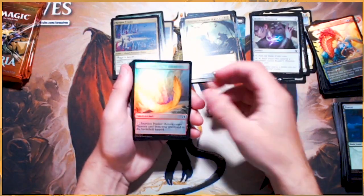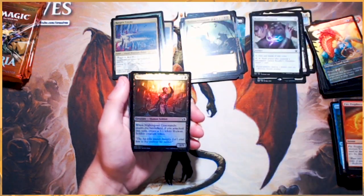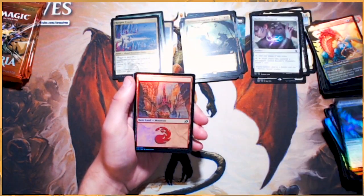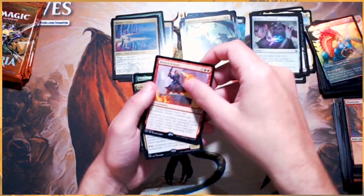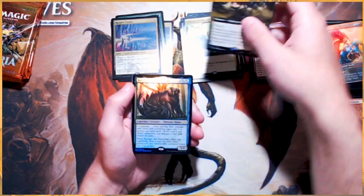Foil Feather Token — beautiful. I do love the art for Fire Prophecy — that is a beautiful card in foil in particular. If you're drafting this set on MTG Arena or in person this weekend, I definitely suggest going with a Cyclers theme if you're drafting. It is so, so good — if you can get the payoffs, of course.